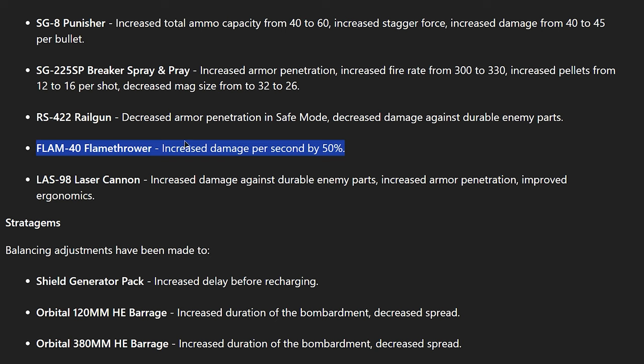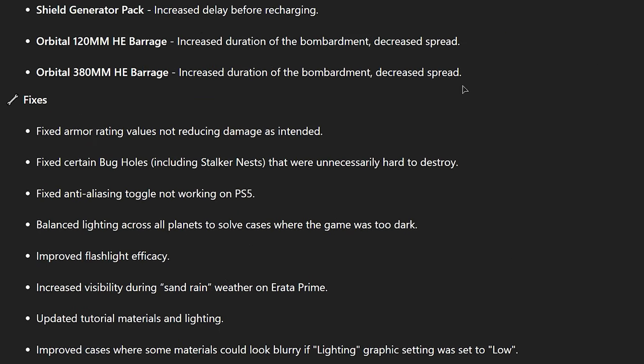I already think the flamethrower is good — I was taking it on difficulty 9 and it was performing well, so these buffs mean it's going to be very good. The laser cannon — like the Breaker Spray and Pray — isn't a real weapon right now. I have a friend who really likes the laser cannon so we'll see if it actually kills things this time. Moving on to stratagems — increased delay before recharging, that's fine.